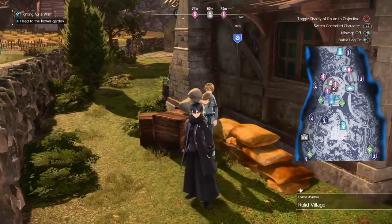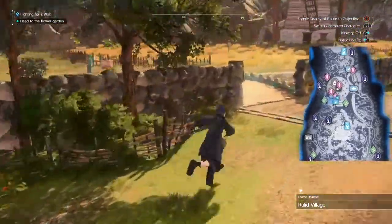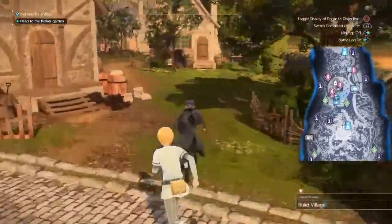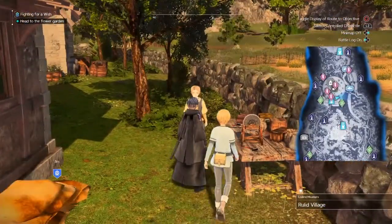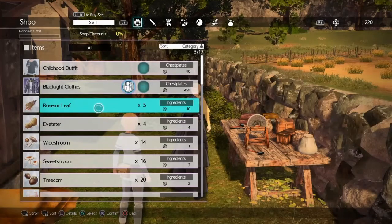Also, if you're wondering where you can go sell some items quickly in Rulid — right here at the village entrance, right when you come in to this teleport point, you want to just come over here and head to the right. There'll be this guy right here, a consumable vendor. So right here you can just sell your stuff from him — hit L1 and then just sell some stuff.